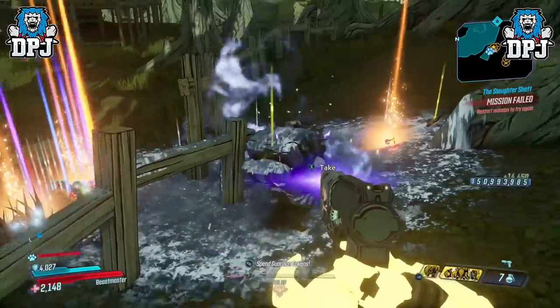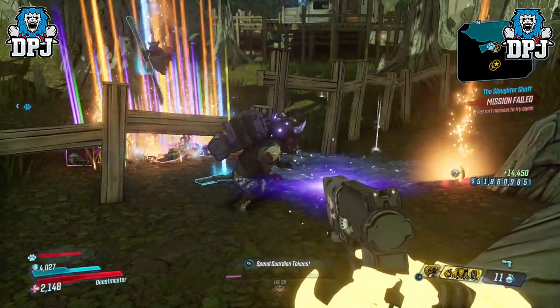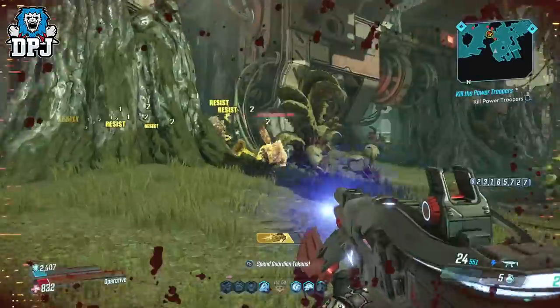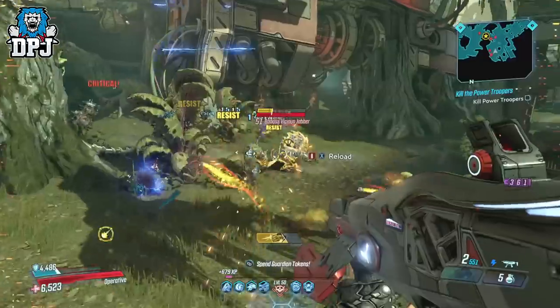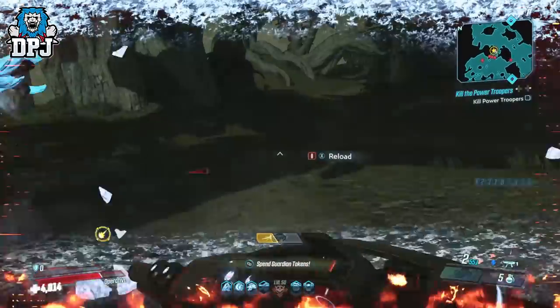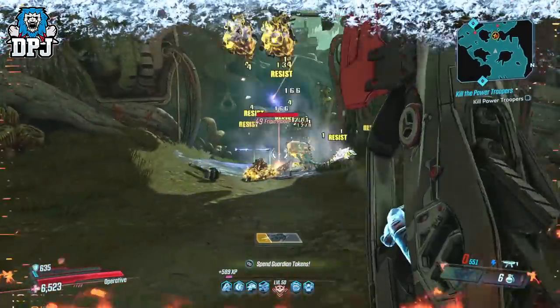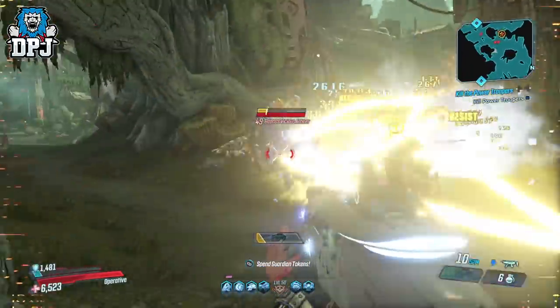If you want proof, I tested this on rare spawn week, where certain rare enemies were guaranteed to be at certain locations. I ran this 150 times for video testing purposes. I did this online and all 150 times the red jabber was there. I then went offline and went to his location and he wasn't there. I loaded in and out about 15 times and he appeared once. So yes, stay online for these weekly events to take effect.